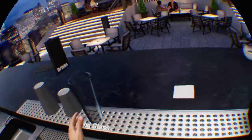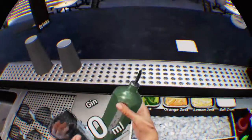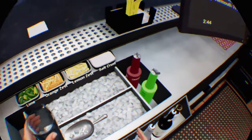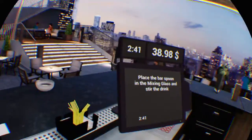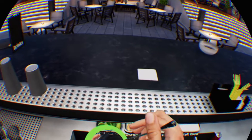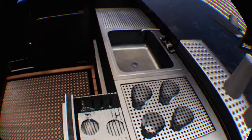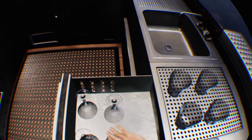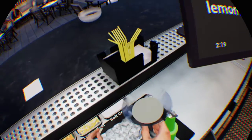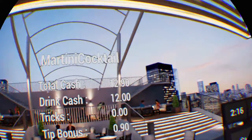Place a napkin. Take the mixing glass and fill it with ice cubes. I didn't spill some of the drink. Pour all the ingredients into the mixing glass: Gin 60 millilitres, Dry vermouth 15 millilitres. Place the bar spoon in the mixing glass and stir the drink. Put the strainer into the mixing glass. Take a martini glass and strain the drink. Add one lemon zest. Serve the drink on the napkin. OK, big brain.